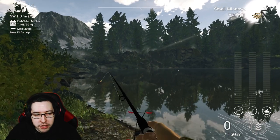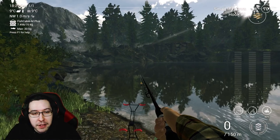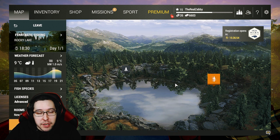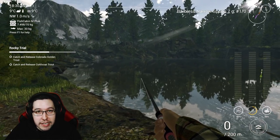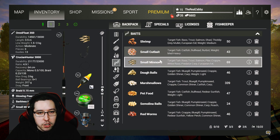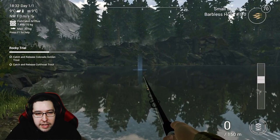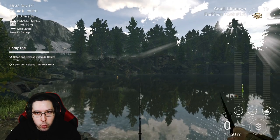Make sure you complete the Careful Angler challenge too and get that nano spinner. Now we can move on to what we're really here for — the three types of trout: the Colorado golden trout, cutthroat trout, and rainbow trout. For the Rocky Trial mission you have to catch and release all three types. At Fantastic Fishing you can catch all the different types of trout — it's my favorite spot. We're using float rods with a number one hook, small minnows, 60 centimeters depth.